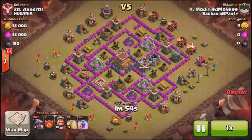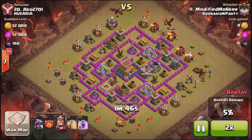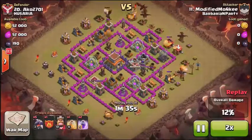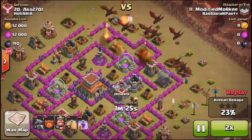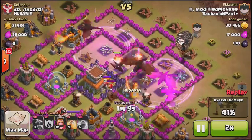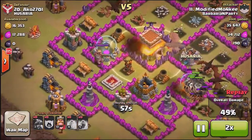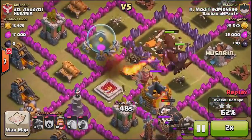We're getting pretty close to the top at number 20. The attacker is Modified Monkey, using max dragons, a heal spell, and two rage spells — actually the exact composition I use. He probably has some max balloons in his clan castle too. Right now he's clearing buildings on the outside so his troops funnel to the center. The wizards take out one of the dragons, but a big group moves in — he's got to hit all three air defenses. The clan castle balloons arrive and two rage spells are dropped. It's looking sketchy — two dragons have very little health — but he drops a heal spell, heals them up in time, and they move on to take out that final air defense.